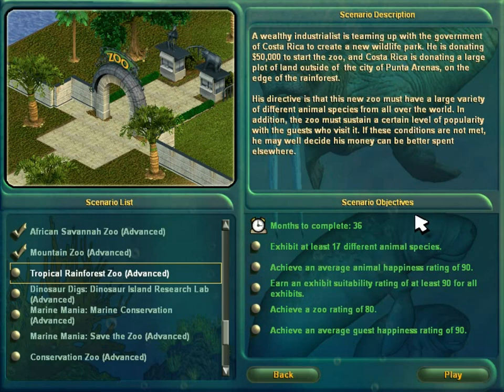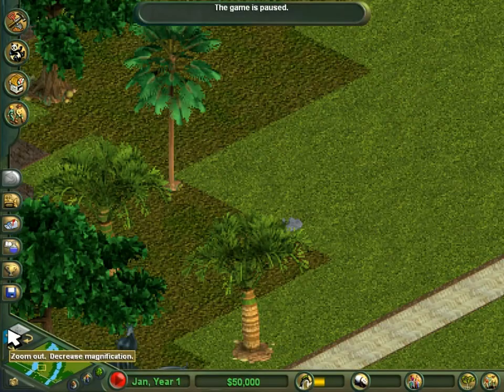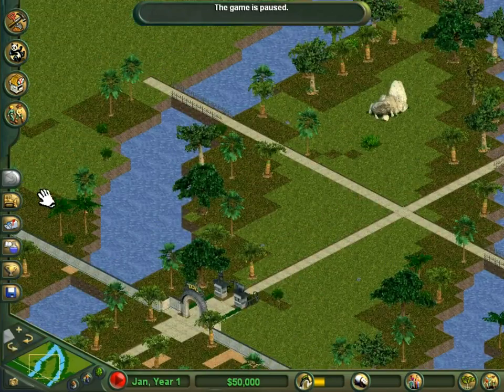So three years to complete. I need 17 animal species, high animal happiness, high suitability, high zoo rating, and high guest happiness. This one is going to be pretty tricky. The goal will be to try to get popular but non-demanding animals.